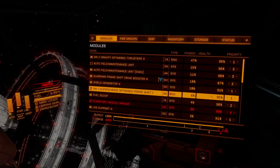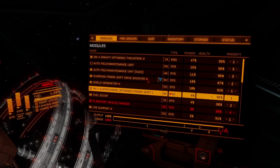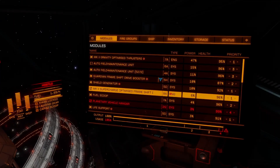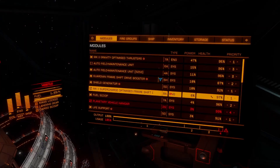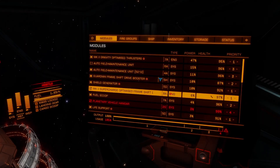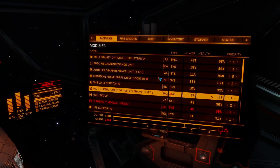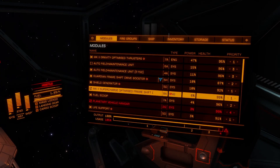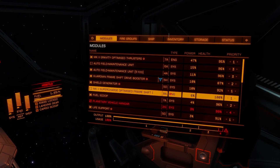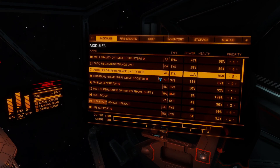I hope this video has explained everything you need to know about Neutron Star Boosts, and there are enough examples in there to help you out. Follow the examples, go very slowly, take it easy and you will be fine. If you hit the exclusion zone, just boost out of there as soon as you can. If you've got any questions drop them below; hints or tips are welcome too. Likes and subscribes are also useful — thank you very much for watching. Have a most excellent day if you are playing Elite Dangerous!